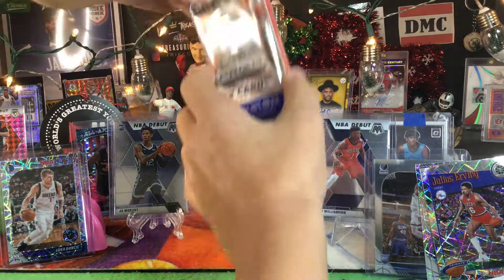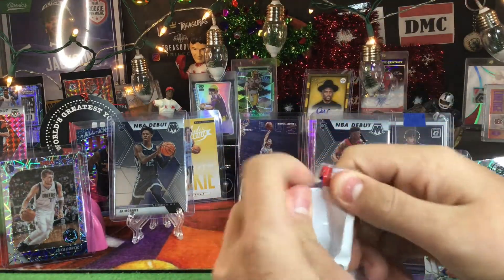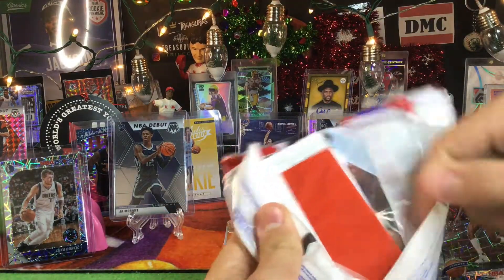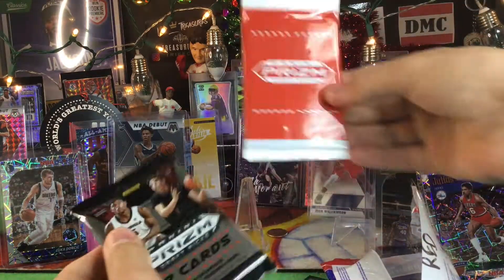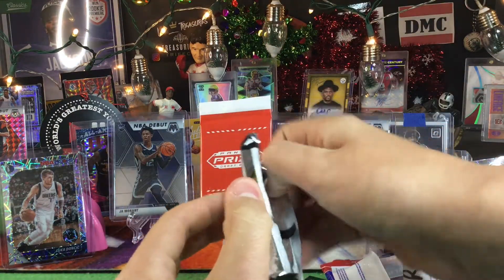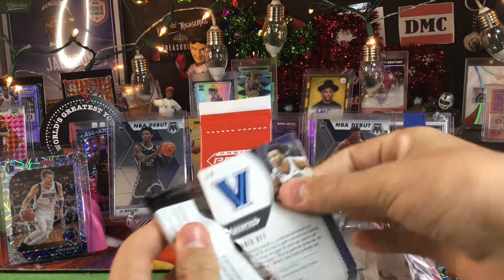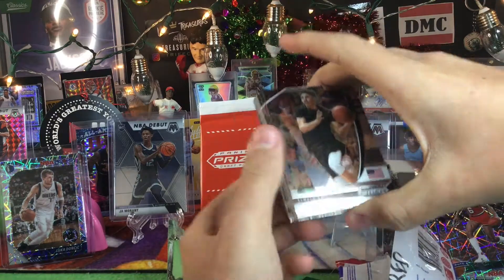Yeah, I do believe I won. I'll open the thick one — open the fat pack. I'm going to sleeve up this Cody Martin. I'm very, very happy. If we would have whiffed — no Luka, no Ja, no Zion — I would have been bummed. So hitting that Ja is great.